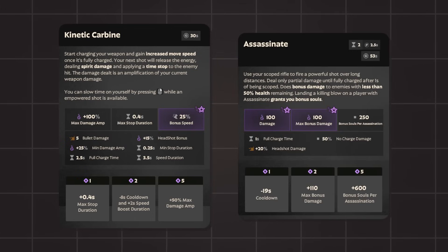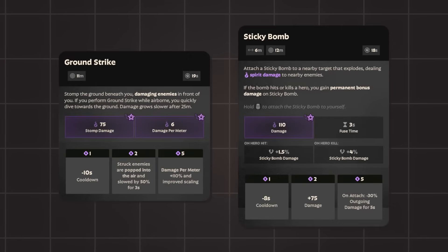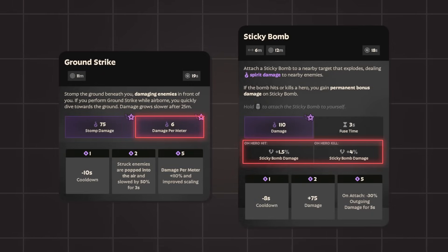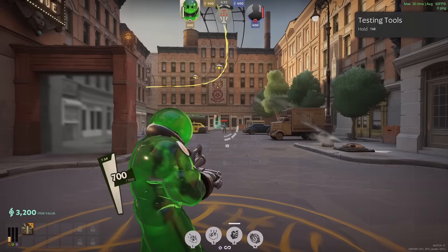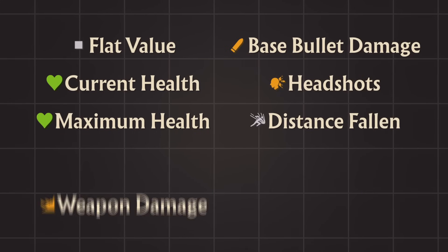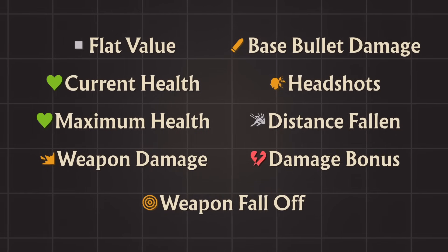Kinetic Carbine and Assassinate can increase their Base Spirit Damage with Headshots, while Ground Stomp factors in Distance Fallen, and Sticky Bomb factors in a Stackable Damage Bonus. Although not stated anywhere, some sources of Spirit Damage such as Tesla Bullets factor in Weapon Falloff. This isn't a comprehensive list, but you can see that not all items and abilities calculate their Base Spirit Damage in the same way.